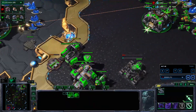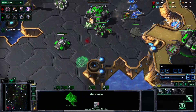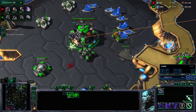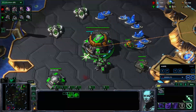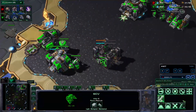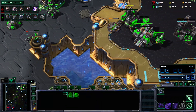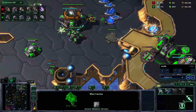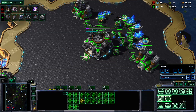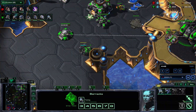Normally whenever they do this 5 Roach Pressure, they're not going to be making any units behind it — otherwise they wouldn't have sacrificed all their Roaches for workers. So I'm not really too worried about any sort of follow-up all-in. We're going to grab our third Command Center, we're not really making any units, and we're going to go into Banshees, which I think might be the strongest way to transition if you're going to play mech.